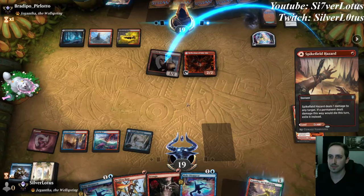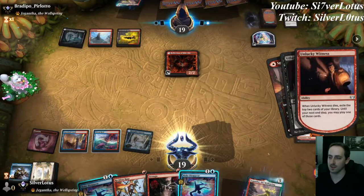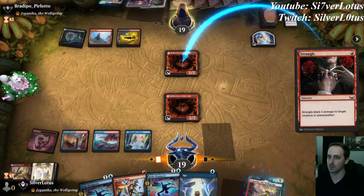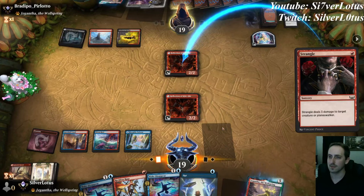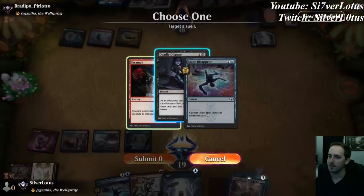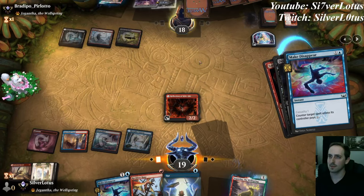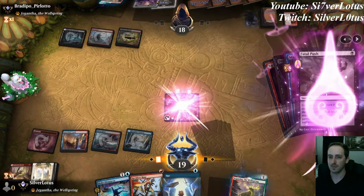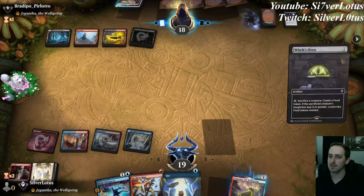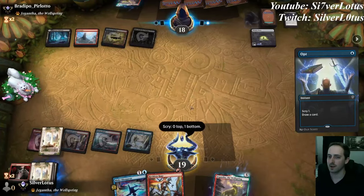Go ahead and try to destroy the Witness. Opponent did have the Village Rites, so opponent exiles 2 land cards off the top. We flipped our own Reflection. Let's try to Strangle their Reflection. Opponent has Deadly Dispute — we can go ahead and counter that. Opponent does have Fatal Push for our Reflection. Opponent plays Witch's Oven. We'll scry a land to the bottom because we already have 4 — don't need more than that really, maybe a 5th mana for the Fires.